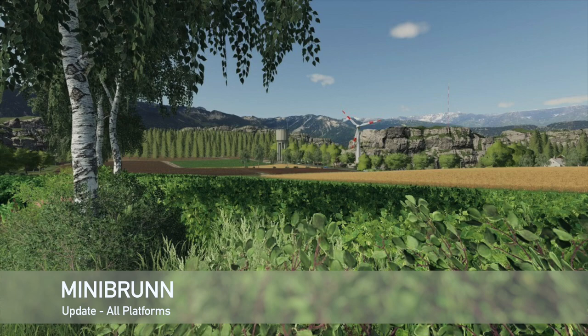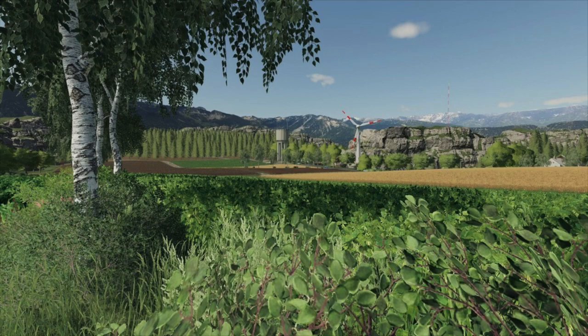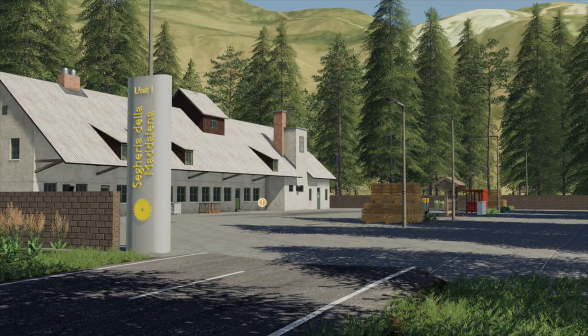Moving into mod updates for all platforms — first up is Mini Broon, changelog 2.4.1. Mud script has been updated, fixing errors with sinking tires. They've added two new ground textures — cobblestone — fixed texture distortion at crossroads, and completely recreated the PDA map. Very good update.